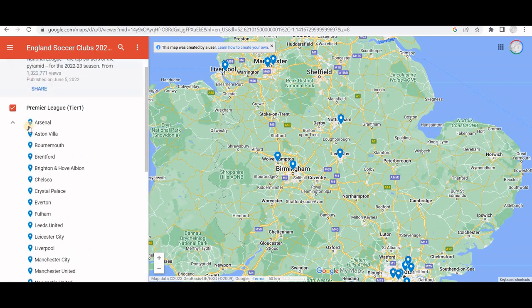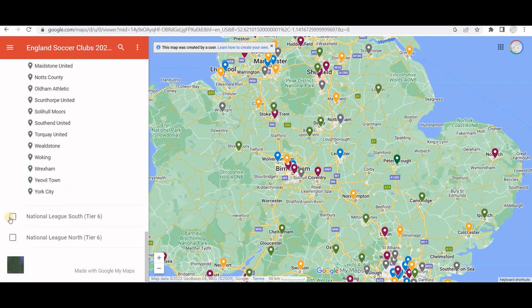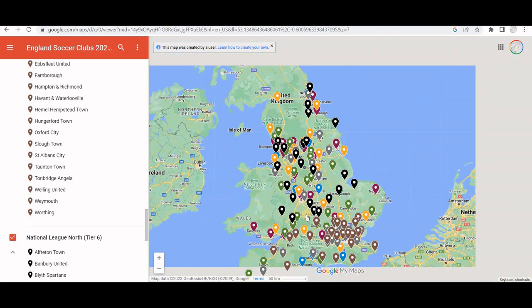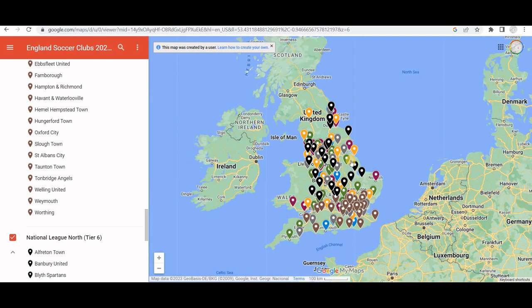I just wanted to show this and I thought it was really good work. If you turn them all on, it's a bit of a cluster - also a dog's breakfast - even though they're colour coded. You can see the clusters around London, Birmingham, Manchester, Liverpool, and up in Newcastle and Sunderland. We do have a video on the heat map that shows the clustering of football teams in England and Wales.